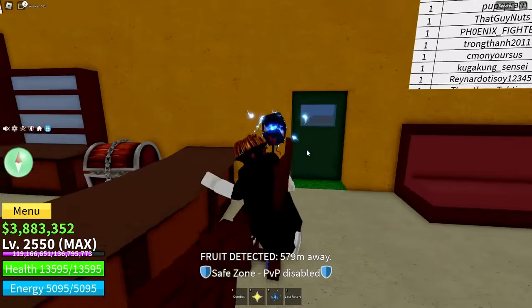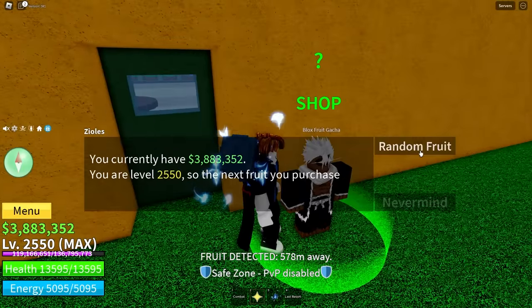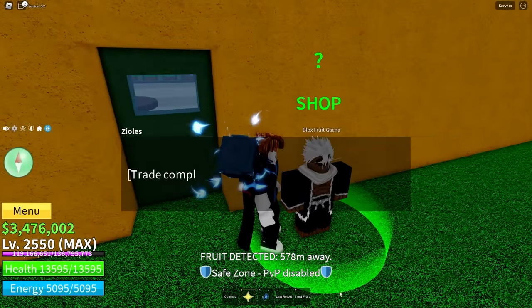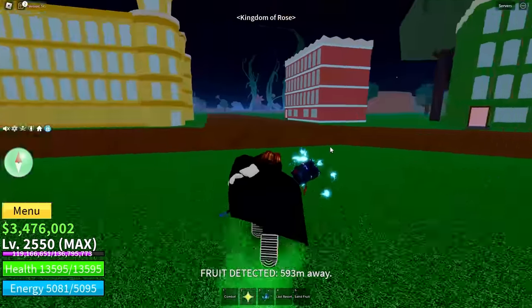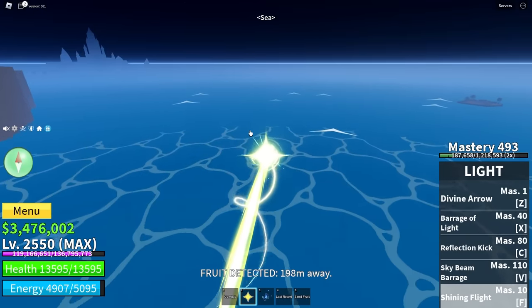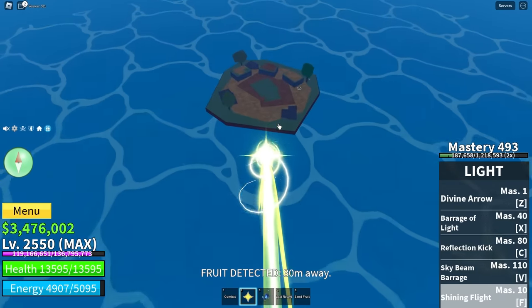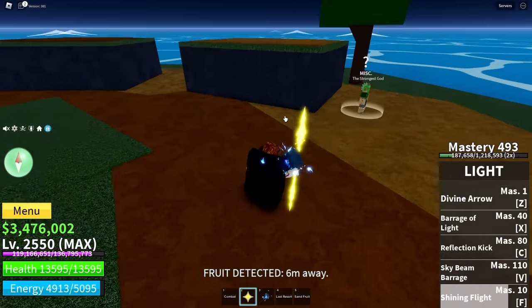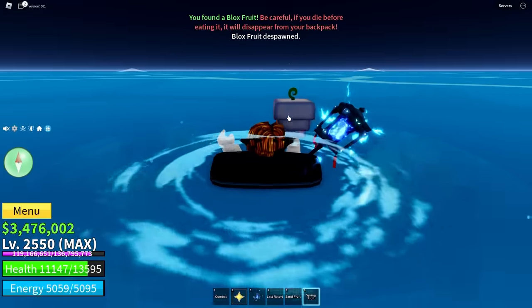581. I didn't roll earlier on this guy. Might as well roll the devil fruit. The spring fruit — I'm going to drop it in the ocean. This really used to feel like it was far away, but it just isn't. When I was just a little noob I used to be like, man, I hope I don't get lost going out to this island.